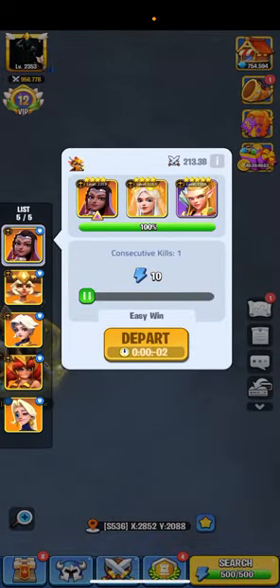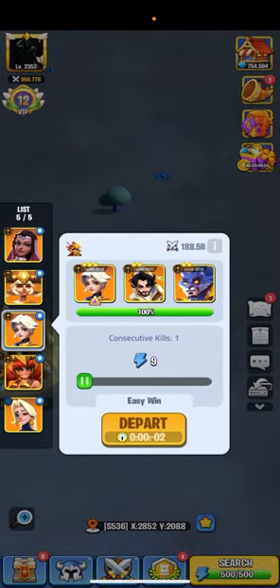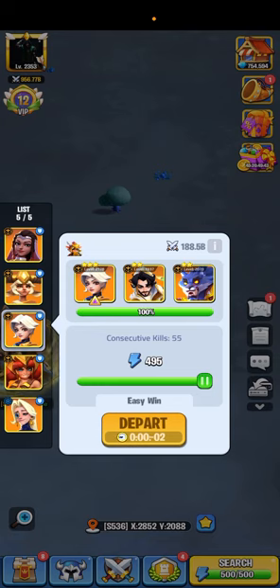So back to the point I was talking about — you see how it says consecutive kills? You could use all your AP — 495 — and it will literally kill 55 times in one hit. You can already imagine the points you're going to get off of that, instead of killing one by one.